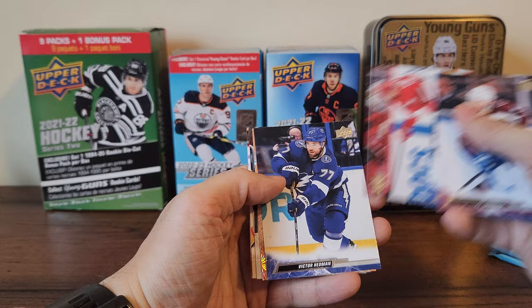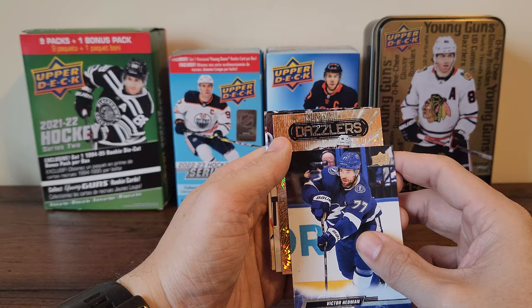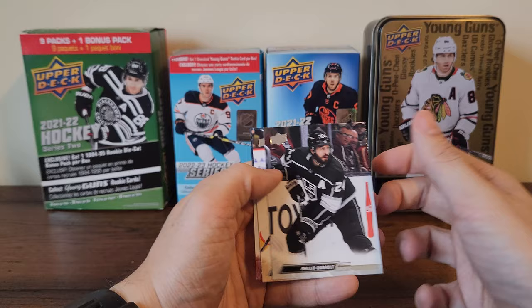JT Compher, Ryan Reeves, Dylan Larkin, Victor Hedman, and here is our orange dazzler — hopefully it's going to be veneers. It is not — it is Gabriel Landeskog. Philip Danault, William Carrier, and Barrett Hayton.